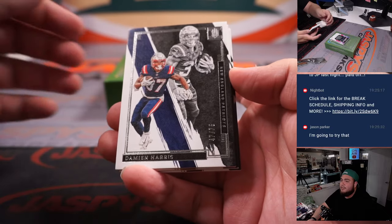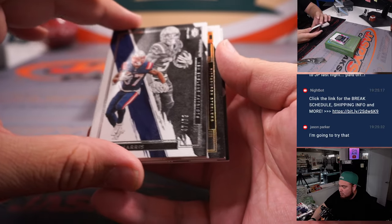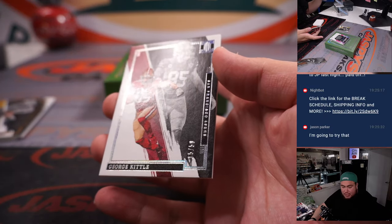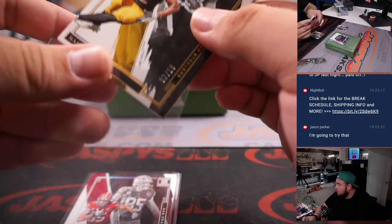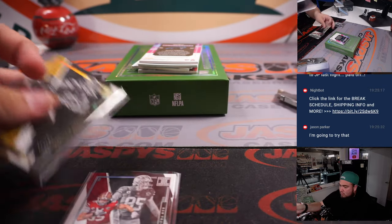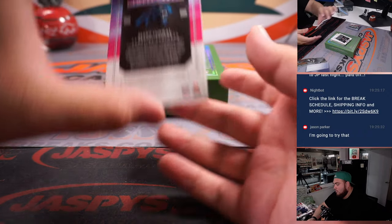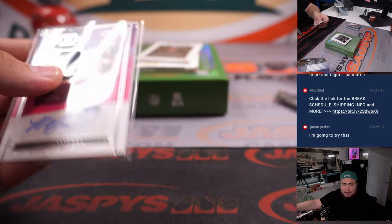We got Damian Harris 47 out of 75 — that'll be spot 7, Carl. 2 out of 10 Najee Harris — spot 2, also Carl. And 15 out of 50, that is spot 5 which is also Carl. We have Matt Corral RPA 55 out of 99 — that is spot 5, going to Carl.